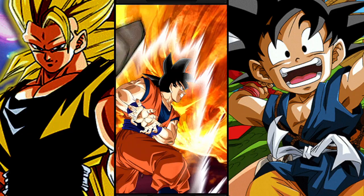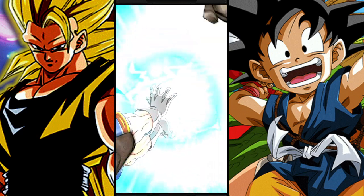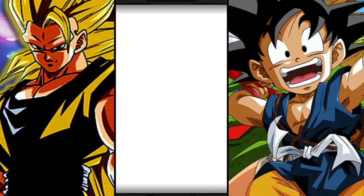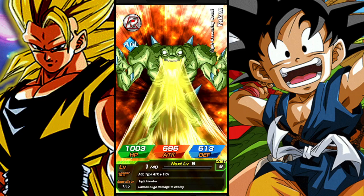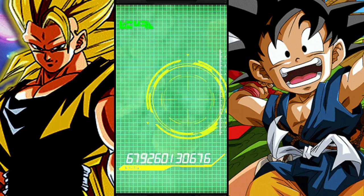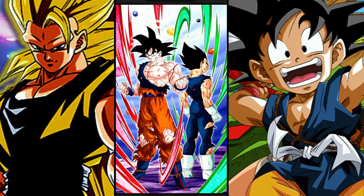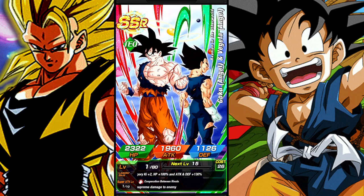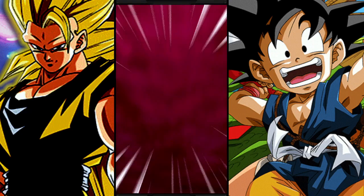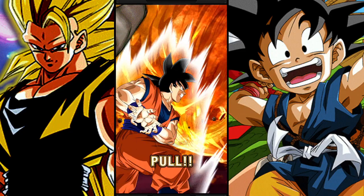We got Vegeta on screen — no transformation, it's a featured LR. There are like four LRs on this banner. Come on, give me Super Saiyan 4 Goku. It's the last character — and it's the Future Gogeta duo. I was like don't give me the Future Duo, I always get them. I already have their SSR.